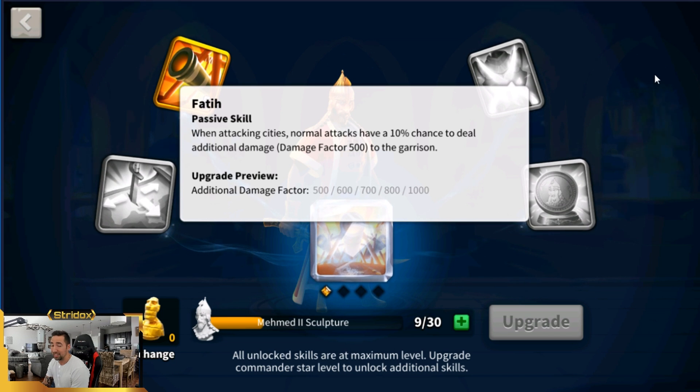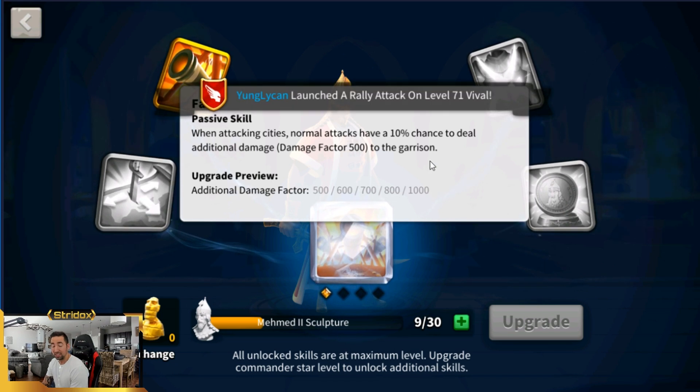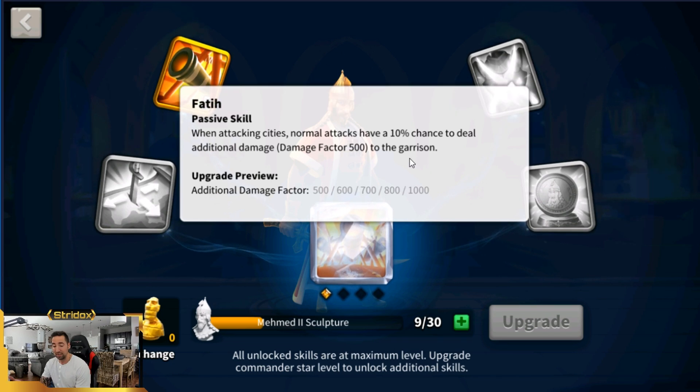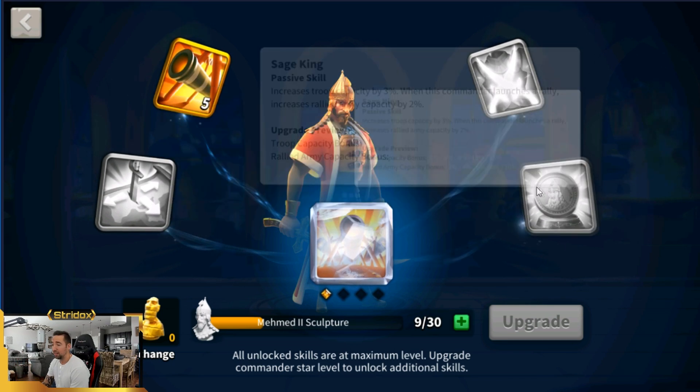The next skill is Faith: when attacking cities, normal attack has a 10% chance to deal additional damage with a damage factor up to 1,000 to the garrison. So whenever you're rallying a city using Julius Caesar and Mehmed the Second together, they're going to absolutely destroy cities — it's going to be insane.